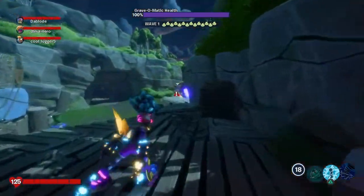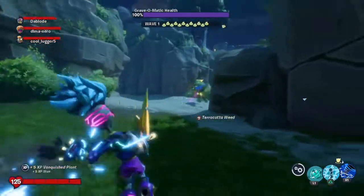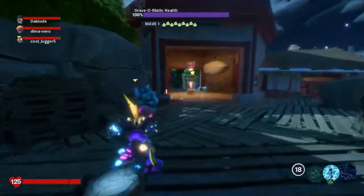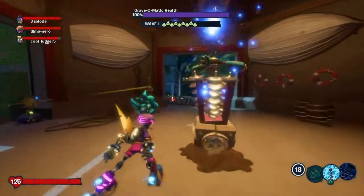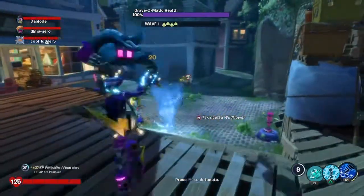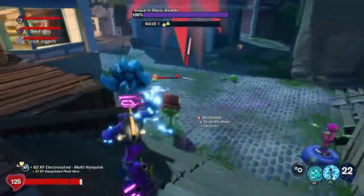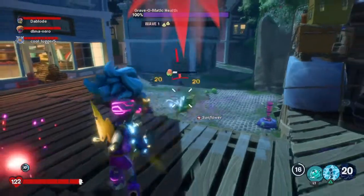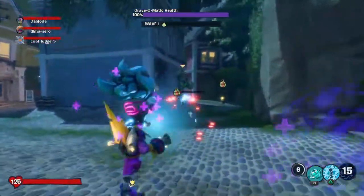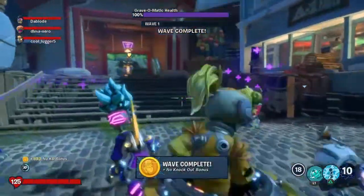Wave one - there's only a lonely weed at first, then a few more plants coming from this way. I'll take them out. There are a lot of plants here - I'll send out my tornado ability and set it up. Just like that they're basically all dead. I'll heal with the Doctor Heals, take out these acorns, and just like that the wave is complete.